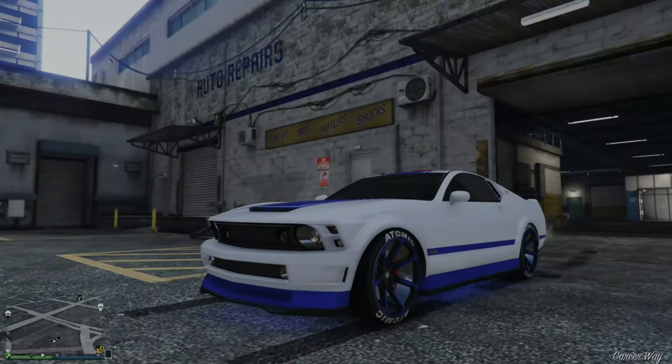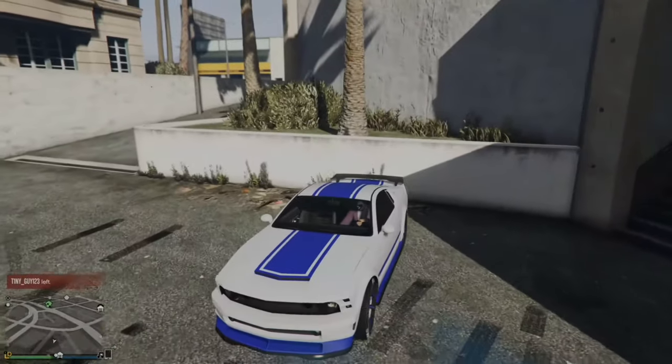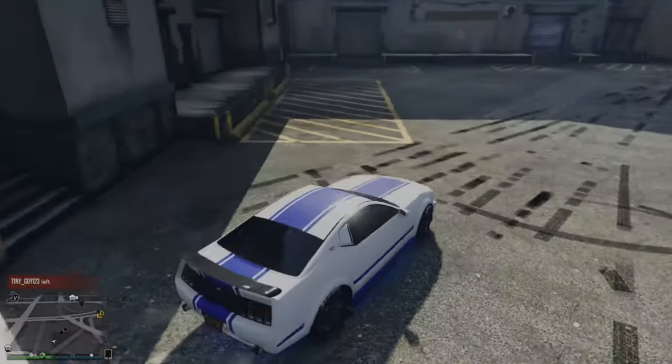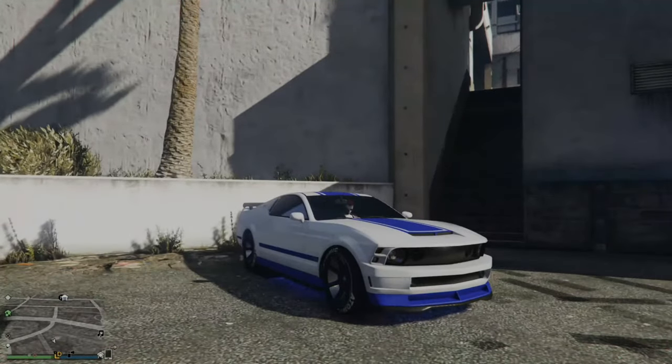There are some other variants, like you can get wheelie bars on your vehicles. With the wheelie bar you really can't get your front end very high — you kind of only go halfway up compared to without it. I think it looks far cooler without the wheelie bar when you actually do wheelies.